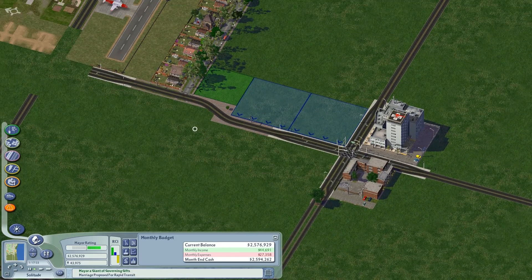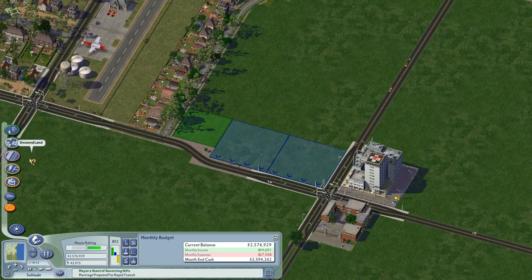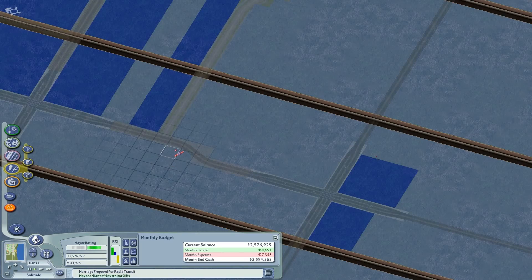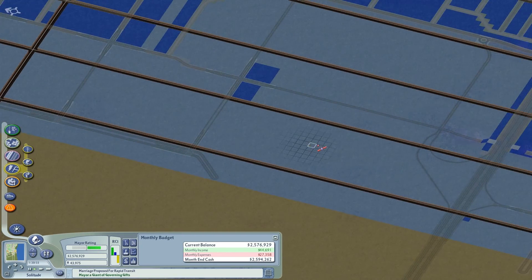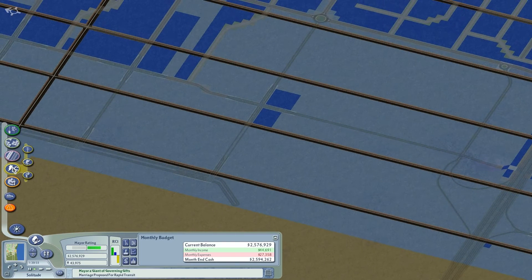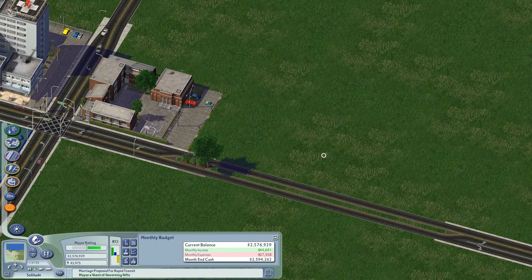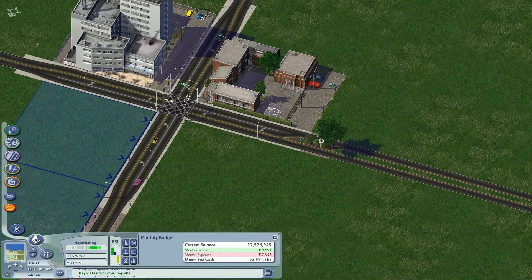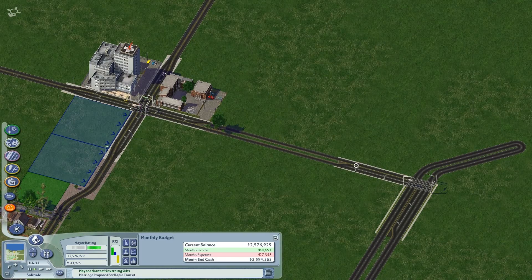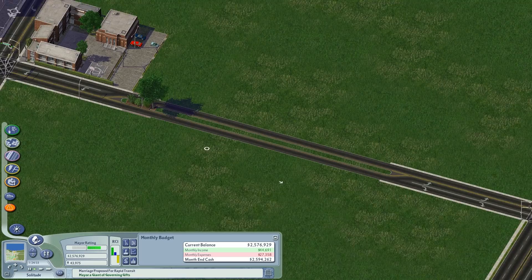I was over here doing zoning and nothing's appeared yet — just been put there I guess. I've got plenty of water coverage, so just as far as the roads extend right now, it's covered. Look at that, I'm getting my pretty medians to start appearing now. This school must have made this a tree. These medians are from Simtropolis also — for the two lane avenues for the network widening mod.